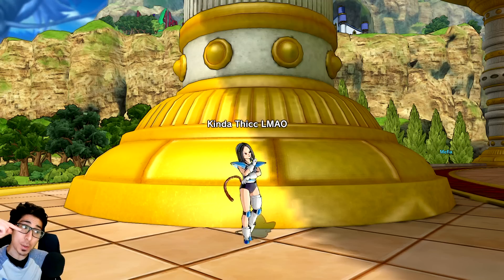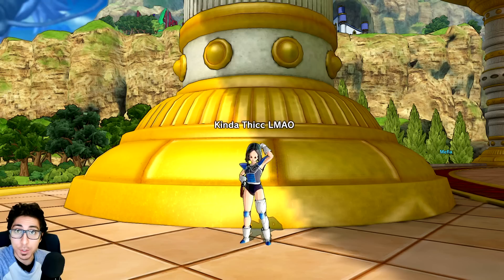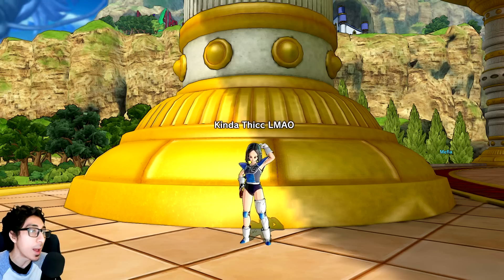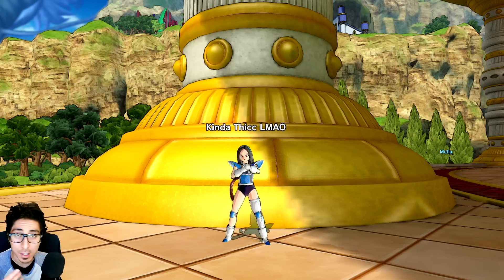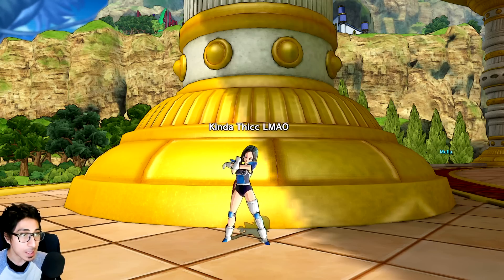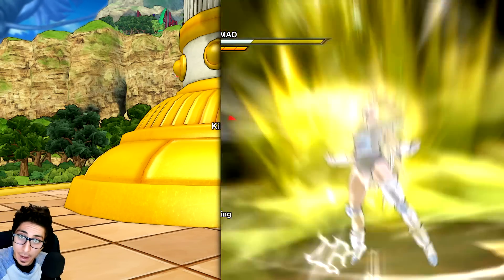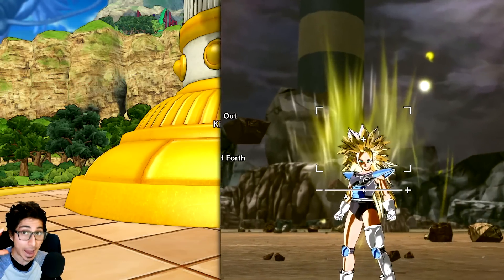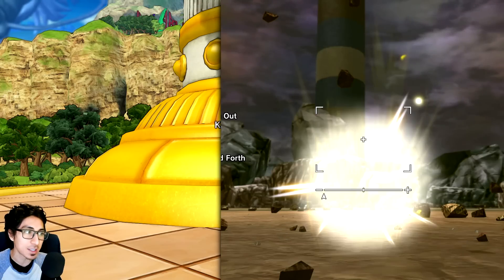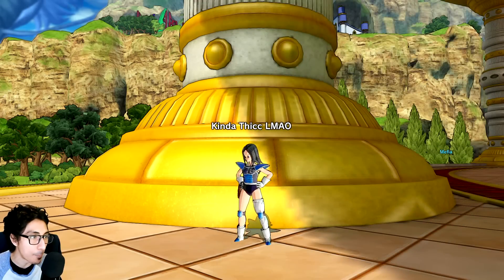I just find it funny that they couldn't do the bare minimum beforehand. I don't know if there were time constraints or they just didn't notice, they just forgot to do it. But the complaints were heard and now we can do this. One of the accessories we're going to be talking about today is the Majin mark — that's been in the game for a very long time, and when you would go Super Saiyan 3 it would disappear. I'm assuming because the hairstyle changes, but the forehead is the same — it's just the hairstyle that changes.